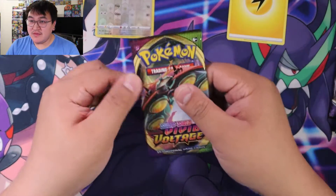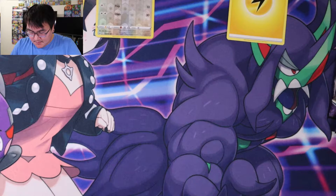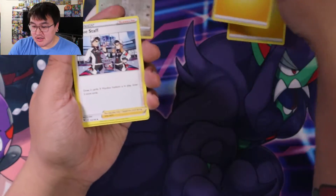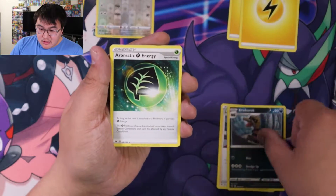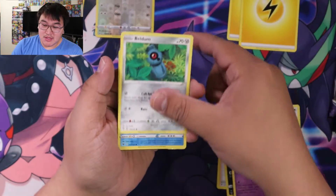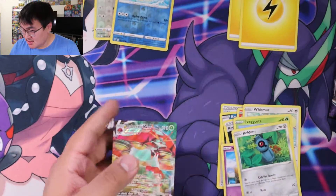Now let's do Vivid Voltage. Electric Energy again. League Staff. Corkscrew Crash — Cragalanche. Aromatic Energy. Slugma. Wismur. Exeggcute. Woobat. Beldum. Reverse holo Whailmer. And an Orbeetle VMAX. Nice.